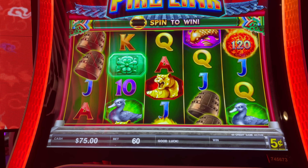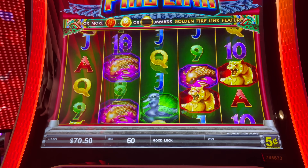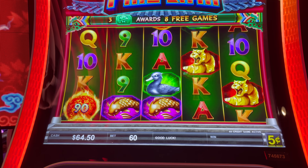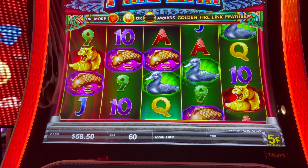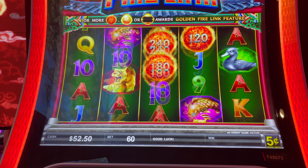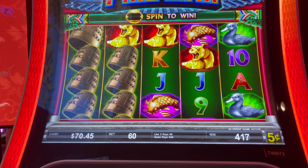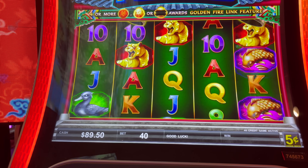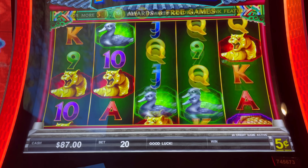Let's do a $3 bet. Come on, baby. Something's going to happen. Let's get it. I thought it was another line hit? Yeah. Alright, last one. Nice, it paid $40. Alright, let's go to the $2 bet.